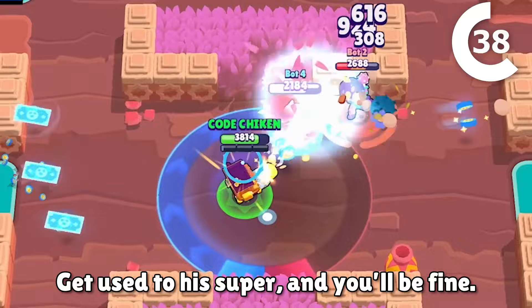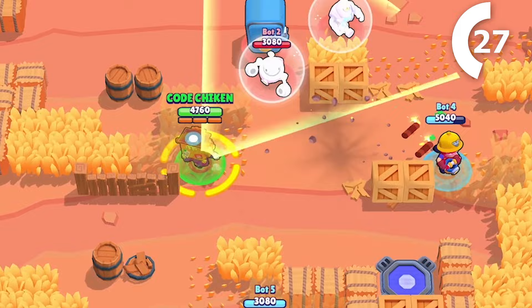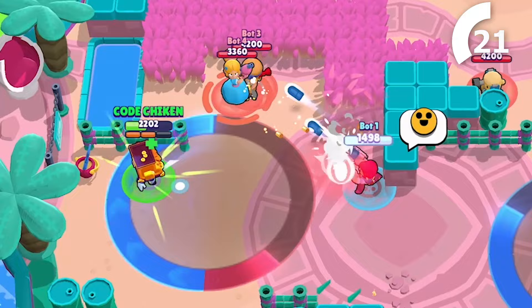Try to keep fights at a mid-range so your attacks do more damage, but also so you don't take too much damage from close range. Griff has pretty mid-tier HP, so tanks can easily win a 1v1 at close range. Focus on area denial by getting control of an important area in Heist, or getting control of the zone in Hot Zone. Then it's easy to keep control by using your super and attacks to lock down the entire area.